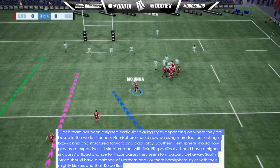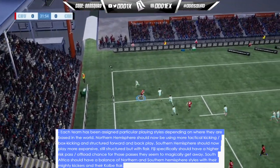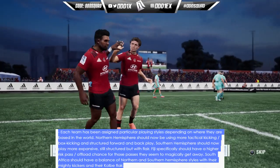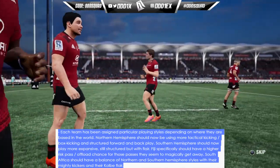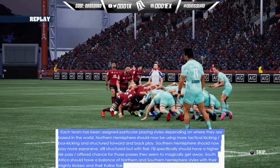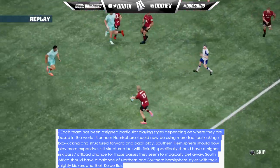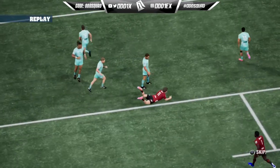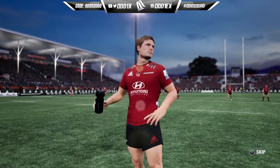Each team has been assigned particular playing styles depending on where they are based. Northern hemisphere teams should use more tactical kicking, box kicking, and structured forward and back play. Southern hemisphere teams should play more expansive — still structured but with flair. Fiji specifically should have a higher risk pass and offload chance. South Africa should have a balance of northern and southern hemisphere styles with their mighty kickers and Kolbe flair.